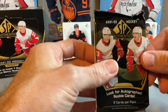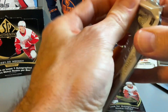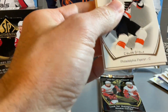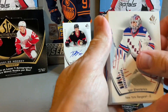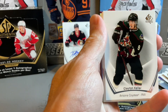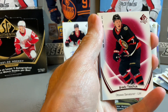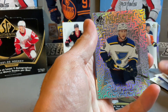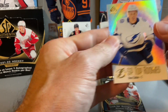So hopefully maybe there's another auto or something else good in this box, otherwise it's been a bit weak so far. Bit of a tough box, we'll see. It all comes down to usually that future watch auto, unless you get lucky and get something else. Limited red of Brady Tkachuk — so getting the Tkachuk brothers. Ross Colton.